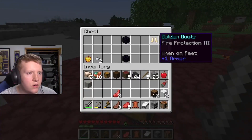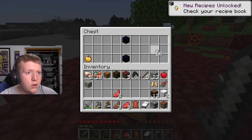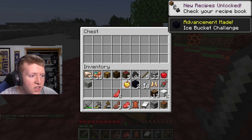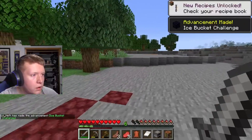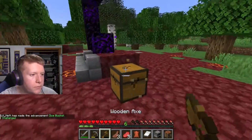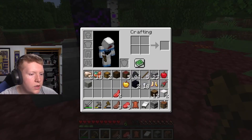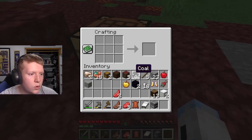From the chest: fire protection three gold boots, iron nuggets, obsidian, and a golden apple. Is that a Notch apple or just a regular golden apple? It's a regular golden apple — that's pretty good. I want that chest too.